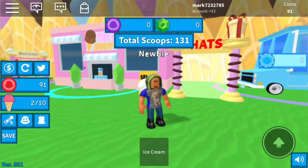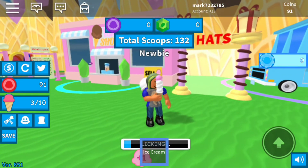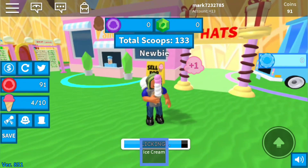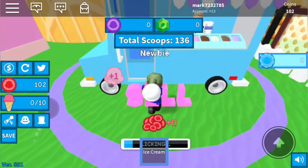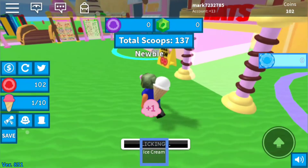So today, basically how this game works is when you lick ice cream, I'm going to get it bigger. So I'm going to sell this, and today I'm going to try to get a bigger one.